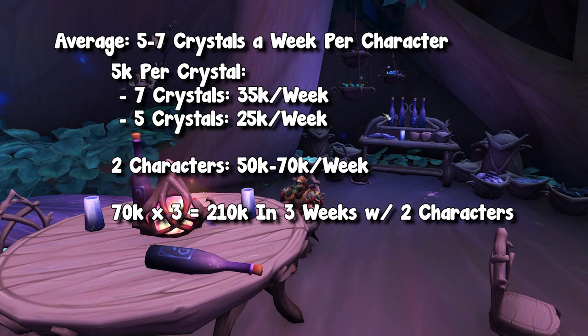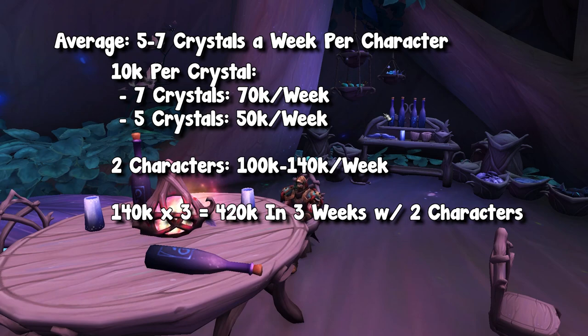If you have two characters, that 35K and 25K goes up to 70K and 50K. Making 70K per week on two characters doing their dailies and weeklies on Korthia is a very good amount of money. If you're making 70K a week, in three weeks you will have enough for an NA WoW token. EU players will want to range that to three characters or four weeks. Now if we bump that up to 10K per crystal, with seven Korthite crystals a week you are making about 70K, and with two characters that bumps it up to 100K to 140K per week.